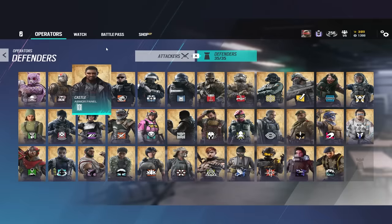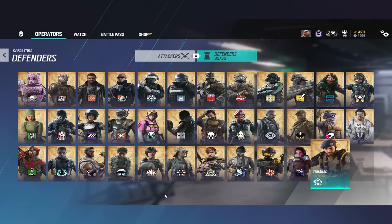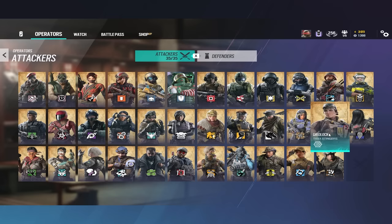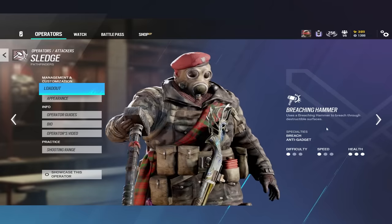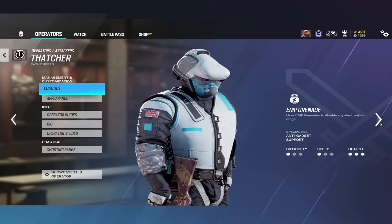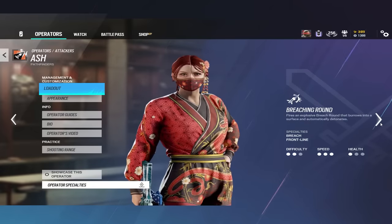Now, which operators got the new 2.5x scopes? In terms of attackers, the answer is basically everybody. Every single attacker AR in the game got a 2.5x scope except for Deimos. Sledge's AR got an ACOG, Thatcher's AR and L8 AR also got an ACOG, both of Ash's ARs got ACOGs, and Thermite's AR got an ACOG.